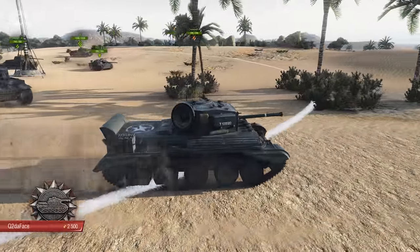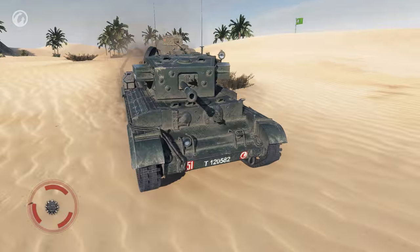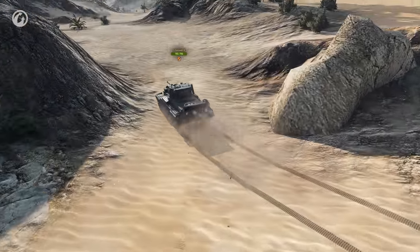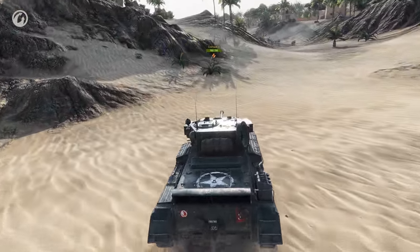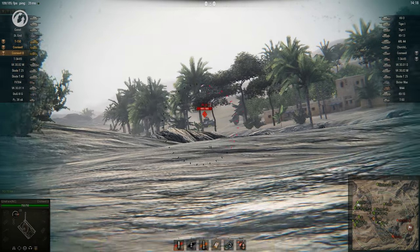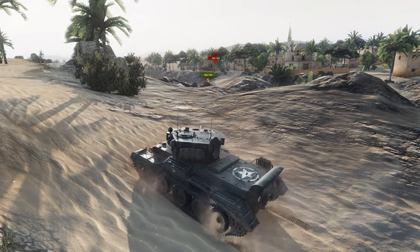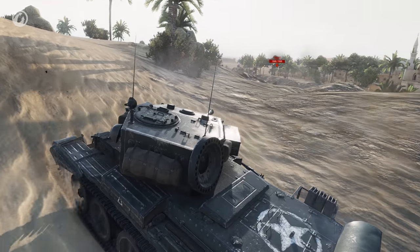Staying in the EU region, we have Q to the Face driving a Cromwell B in a different kind of role. The match is a tier 7 standard battle on Sand River. Q to the Face spawns at the Vanguard and charges forward as soon as the clock stops ticking. Half a minute into the game the Cromwell is in position and opens fire as soon as the first enemy shows its face. The Cromwell has no armour to speak of, but our scout is utterly fearless.